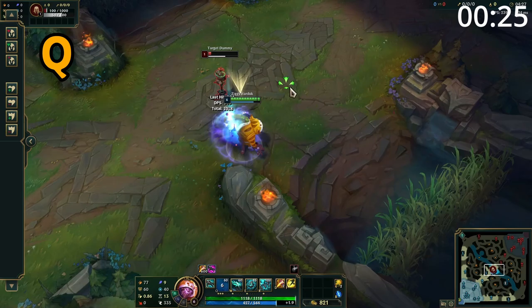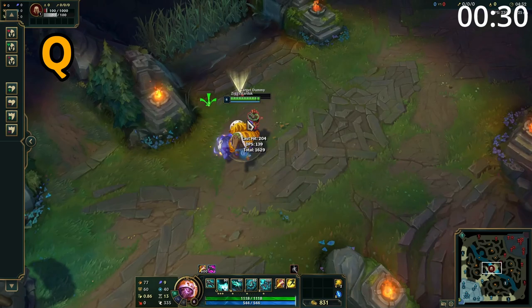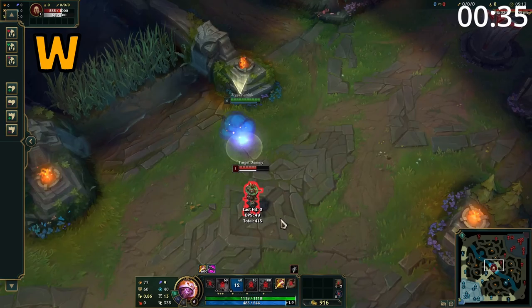Maokai's Q is a straight lane skill shot which deals damage to and slows enemies hit. This ability deals massively increased damage to monsters helping his clear. In addition, enemies nearby Maokai when this is used are also stunned and knocked back.